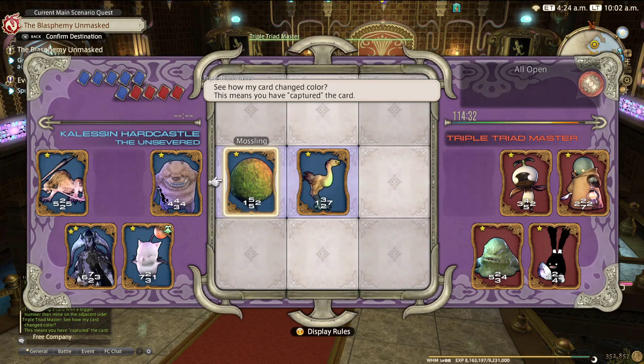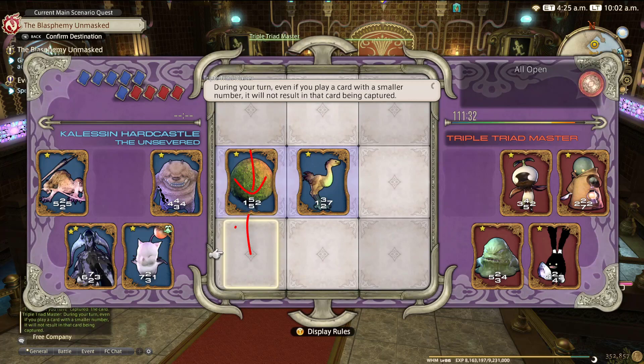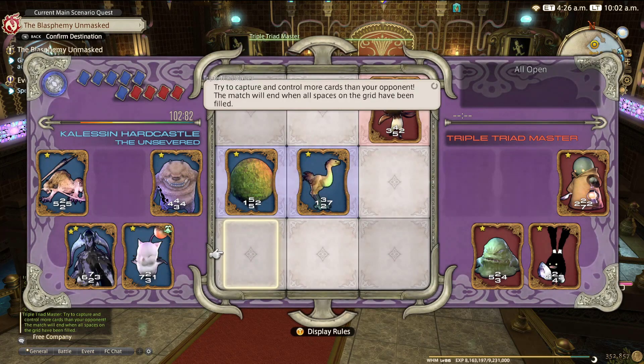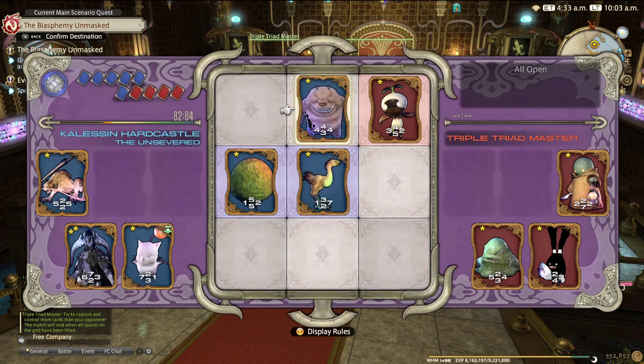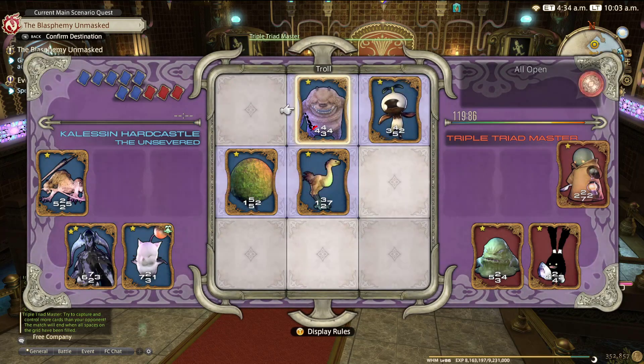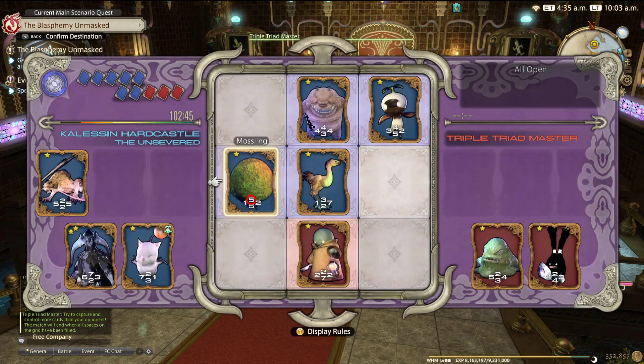Nothing the opponent does can take this card on the one. We beat it with a two, and we've also defensively got a five on the top and a five on the bottom. So we can think: we can take this three, and not only that, we can also defend this three. A good card to use here is probably this all-round card — nothing high, nothing low, just mid-range. We place that there, which means we now have a four to defend on the left and a five to defend on the top, which he can't beat. We know that because all his cards are open.